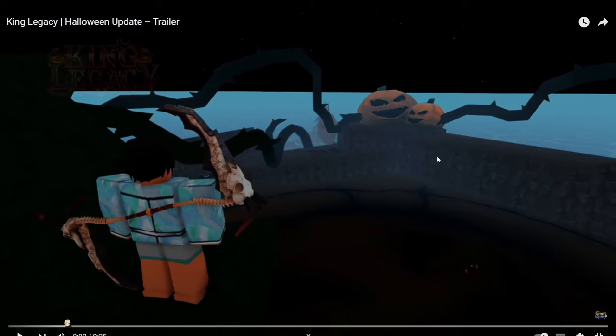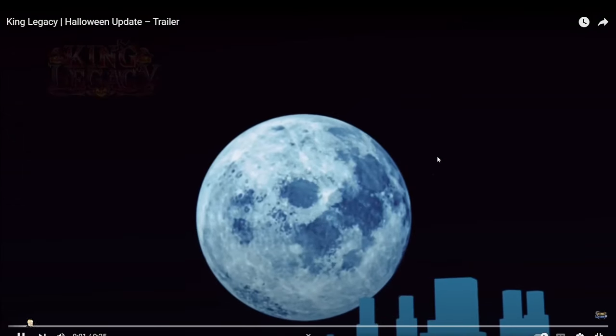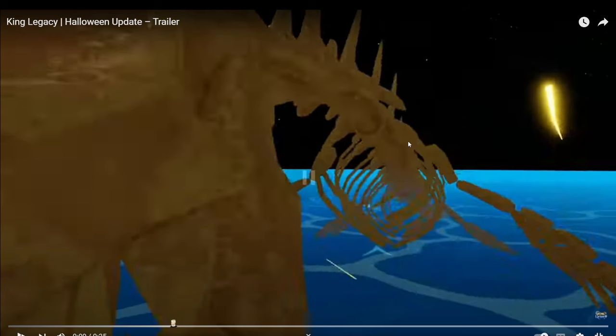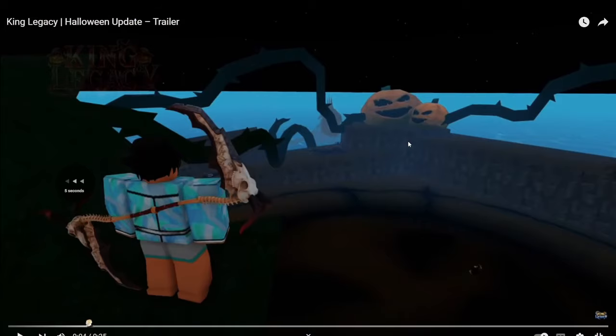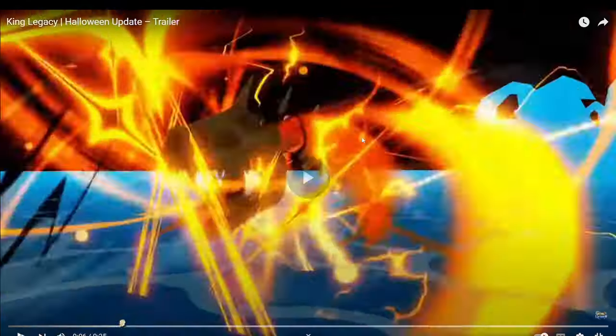There's a new weapon right there — cool looking, very cool looking. It looks like the skeleton sea beasts from the Hydra fight are going to be here as a third sea event, on top of the Chaos Kraken, on top of the Tyrant Crab. That's going to be nice, though the drop rates are probably going to be terrible.